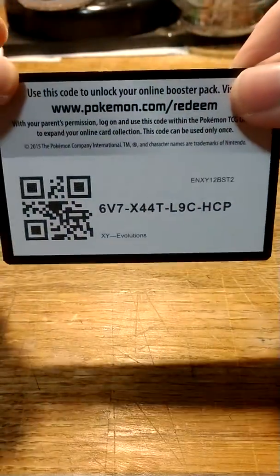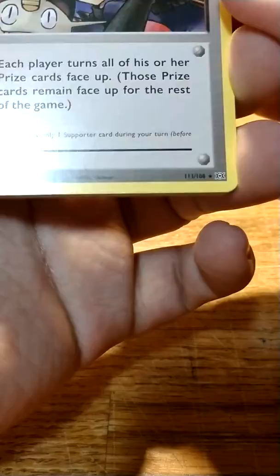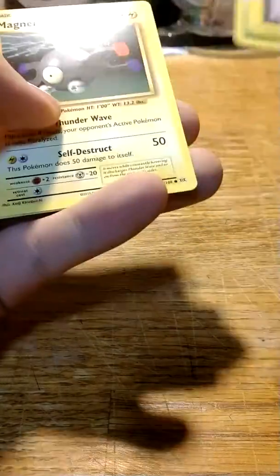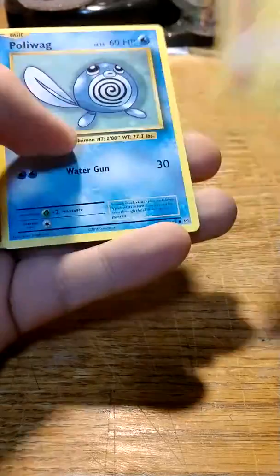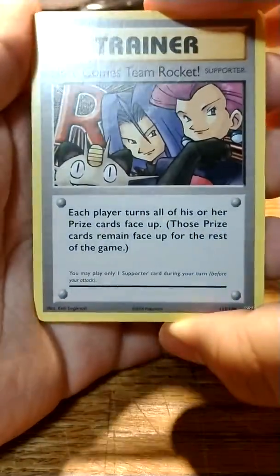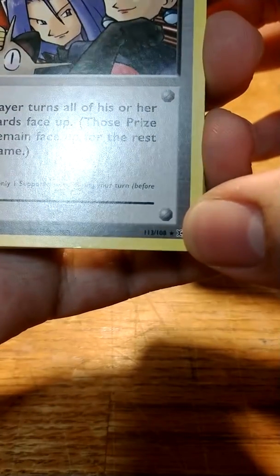Start with XY, and let's remember the pack trick is 3 for XY Evolutions. Code card for everyone who plays the online TCG — 3 to the front. And we got Here Comes Team Rocket, which is a Secret Rare! Revive, Koffing, Caterpie, Magnemite, Voltorb, Sandshrew, Poliwag — oh, would you look at that, it's upside down — Hitmonchan Reverse Holo, and a Farfetch'd. Our highlight here is the Here Comes Team Rocket Supporter Card; it's a Secret Rare because it's numbered 113 out of 108. Very nice.